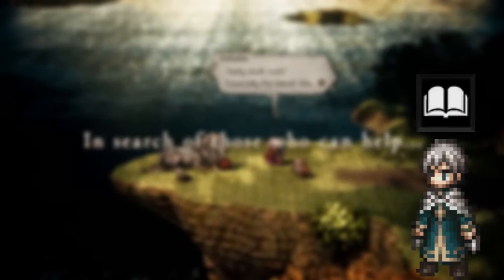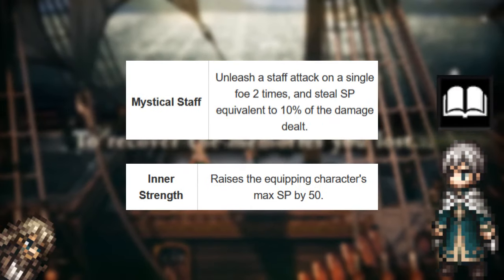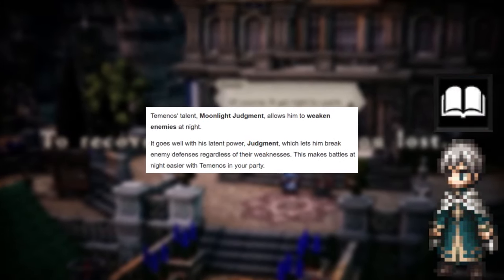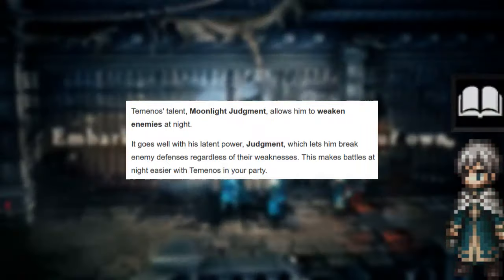Temenos' best secondary job is Scholar. This combination allows him to deal damage while also supporting his allies with mitigation and healing. Just like Osvald, Mystical Staff and Inner Strength make him self-sufficient when it comes to SP consumption. His Latent Power, Judgment, allows him to lower the enemy's shield points regardless of weaknesses, paired with the Scholar's high-damaging spells.